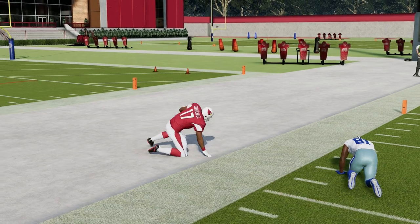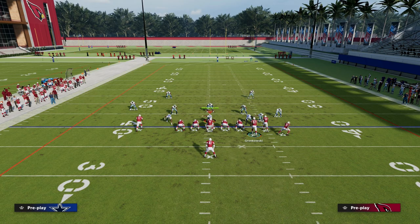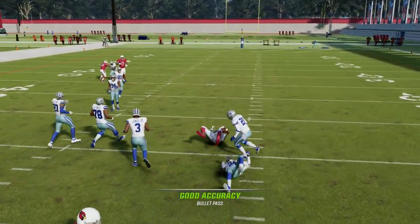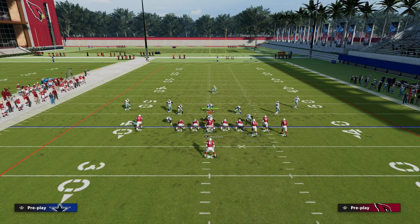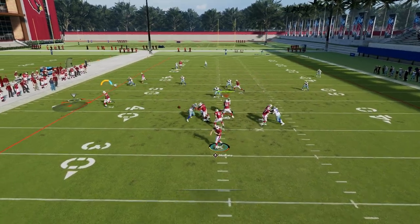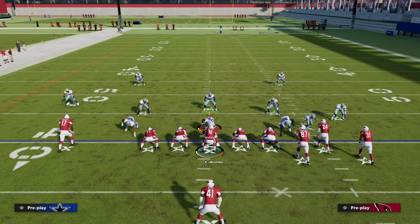The benefit of having this crossing route — this PA Deep Cross — is it's going to force them, if they do go zone, to defend it that way. The slant route is probably the best route at beating man and zone together in one play relatively consistently. You also have your crosser and drag route. In the example of curl flats, you still have that quick drag, which forces them to play hard flats on both sides — starting to expand their zones horizontally, putting three zones on both sidelines, which opens up the middle of the field later in the offense.